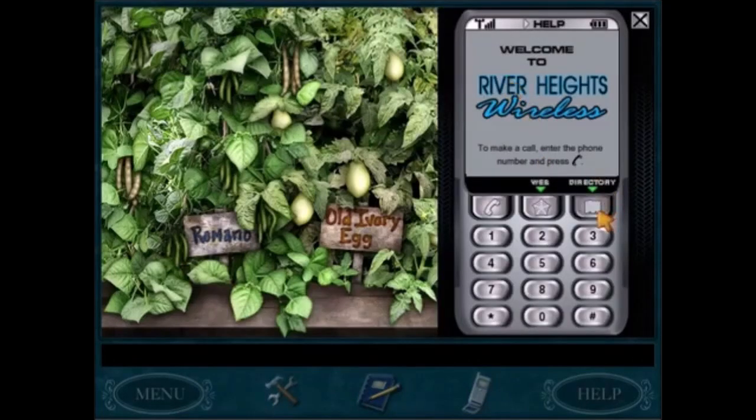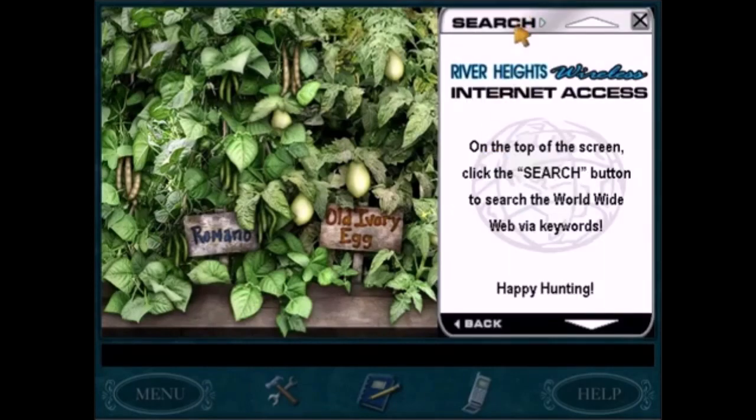Vegetable picking is clearly the worst part of Secret of Shadow Ranch. It is such an awful puzzle.